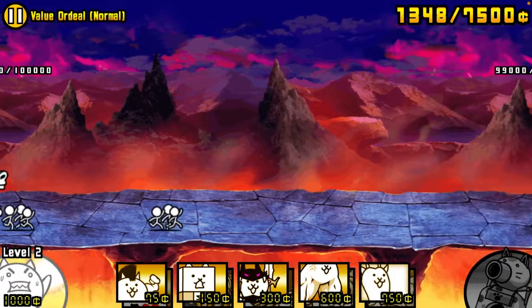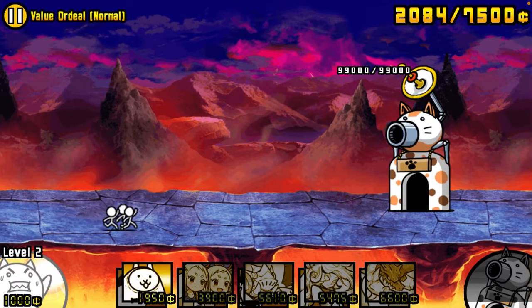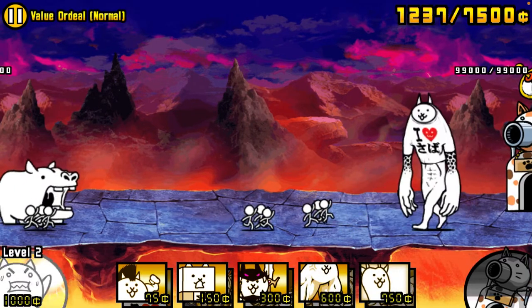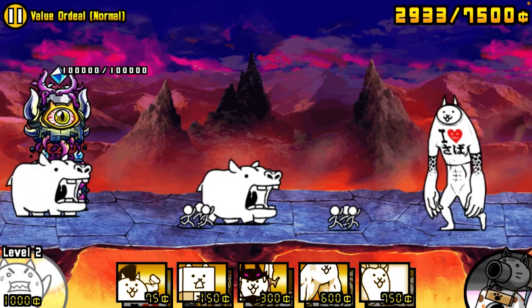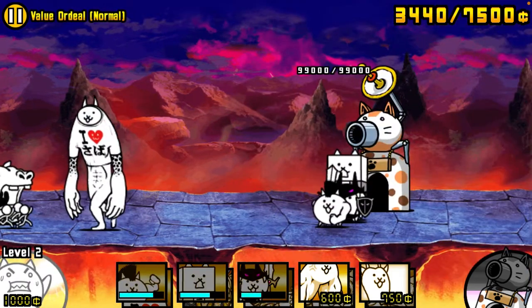Now get as much money as you can, and I would suggest sending out Titan Cat. This is supposed to be an easy one. Let it go through all the way, maybe send a couple basic cats.